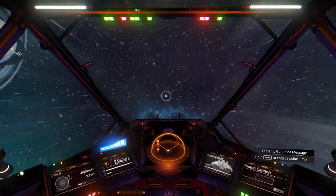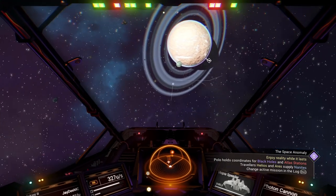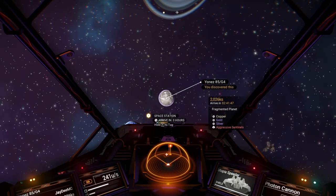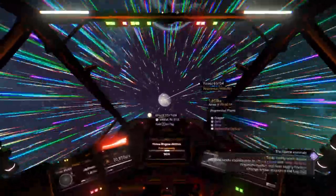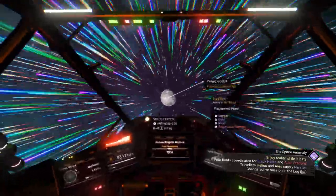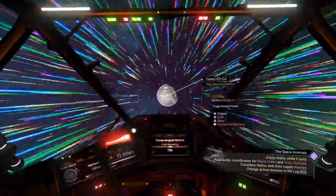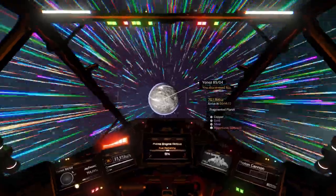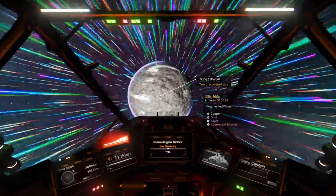We'll see what happens with that one last planet. So I am parked on the other side. That's it — Yonez. Let's go. A bit of a distance to the planet. Again, it has aggressive sentinels. I'm not so sure about what's going to happen. The planet I was on before, I had issues. It's fragmented — I'm bound to find something useful here, if the sentinels are not numerous.